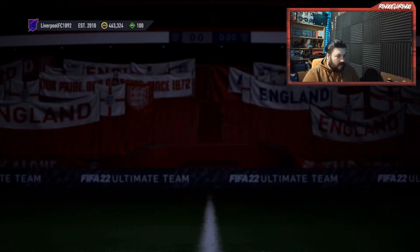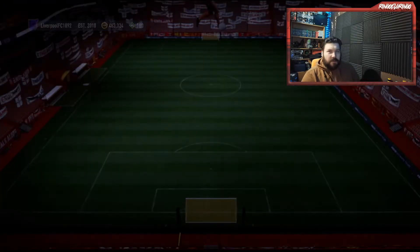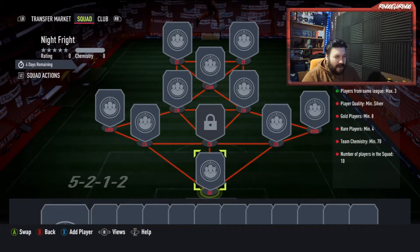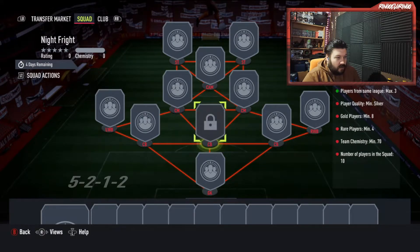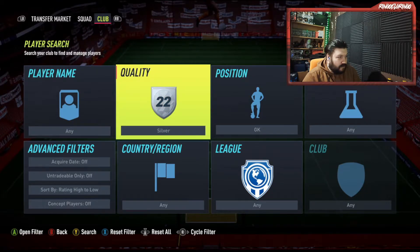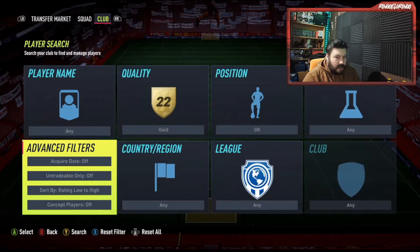And then there's Night Fright — can't probably say Fright Night because that's the name of a movie series and they may get sued. The requirements are: players from the same league max 3, player quality minimum silver, gold players minimum 8, rare players minimum 4, and of course the centre spot taken from the centre backs. So pretty much use all from the same country really.